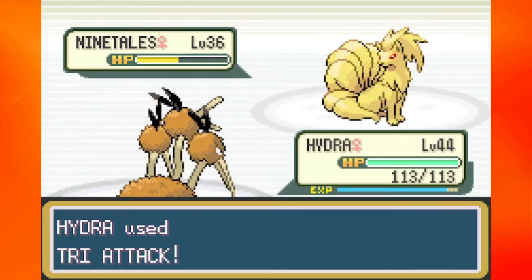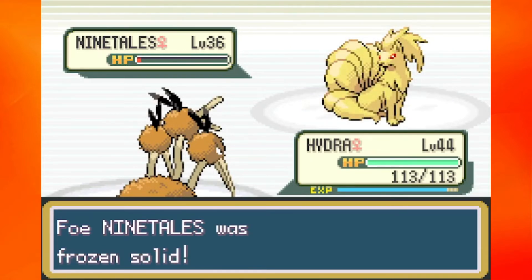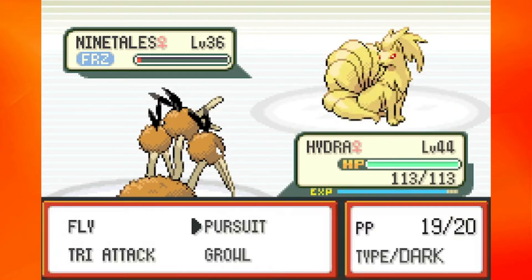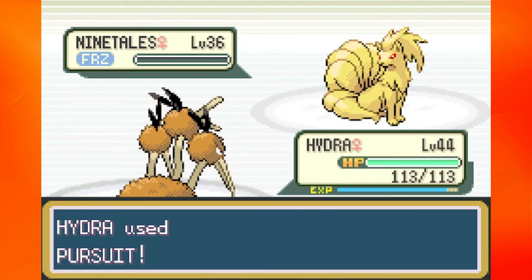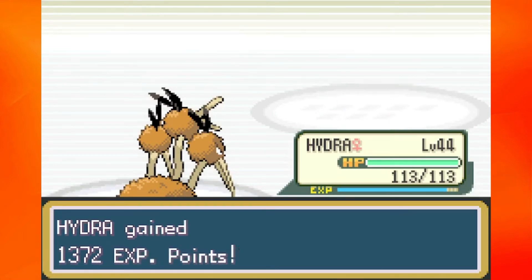Let's go ahead and knock out this Ninetales, and that will be trainer number 2 down. I feel like the Sevii Islands is kind of forgotten about sometimes — a lot of people just skip over the place and head straight to the 8th gym. But it's where the postgame of this game takes place, and honestly the postgame is really cool in this game. Also, I love how we just burned a Ninetales, because, you know, that makes a lot of sense.